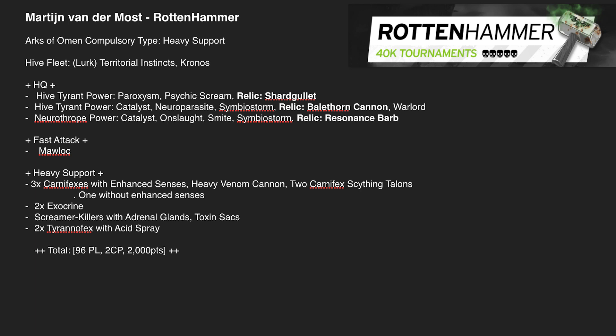He's also got 2 Exocrines, a Screamer Killer with Adrenal Glands and Toxin Sacks — just pumped up with everything — and 2 Tyranifexes with Acid Spray. With Obsec 5, they'll sit on an objective and the opponent has to remove that absolute beast, which is really not easy.